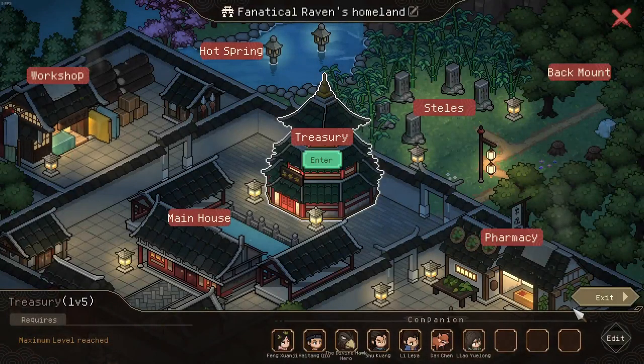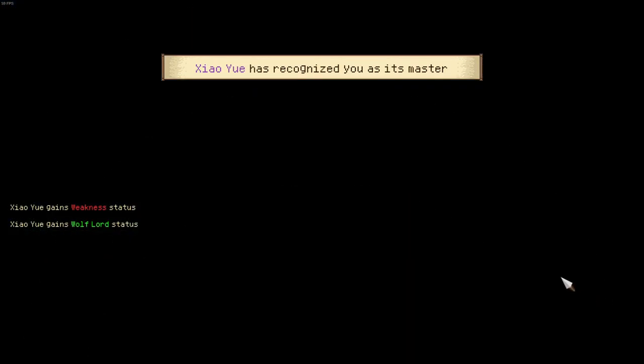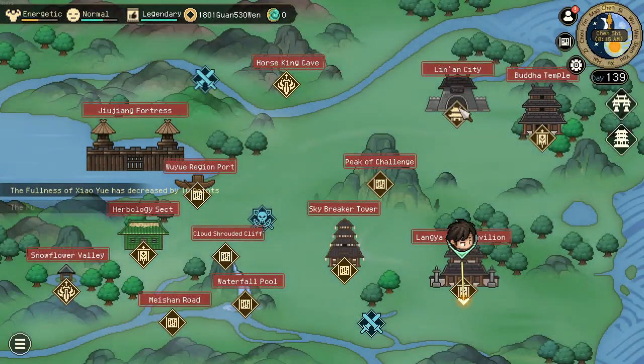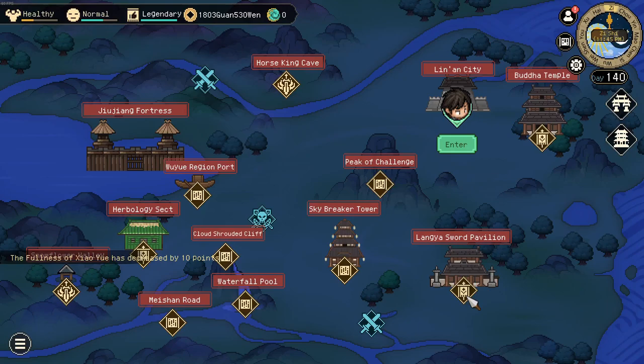Now if I switch out the horse with the wolf, which does not have that modifier, the exact same thing happens — still 3 hours, 2:45, 3 hours. There is no difference in move speed across those.